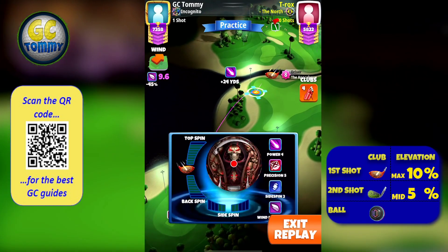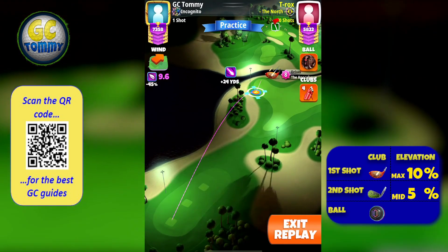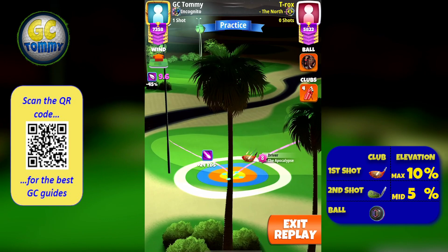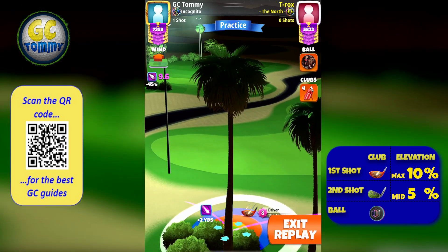On the drive here in hole number eight, NMT with a P4 ball. If you're playing with a wind four ball, start with a wind four ball. If you're playing with a wind five ball, start with a wind five ball. Adjust max plus 10, P3, two and a half top spin, two left spin.